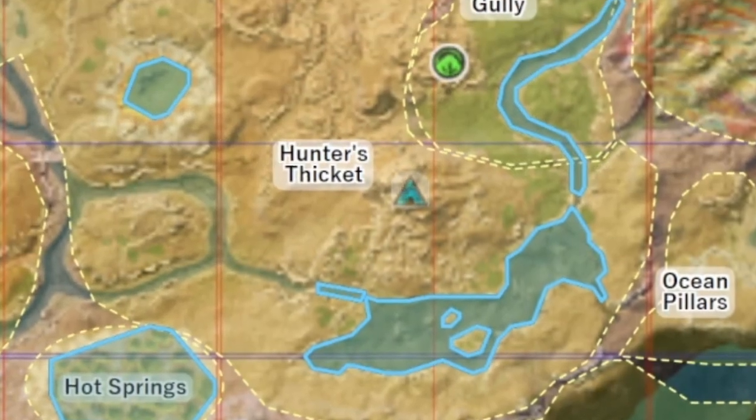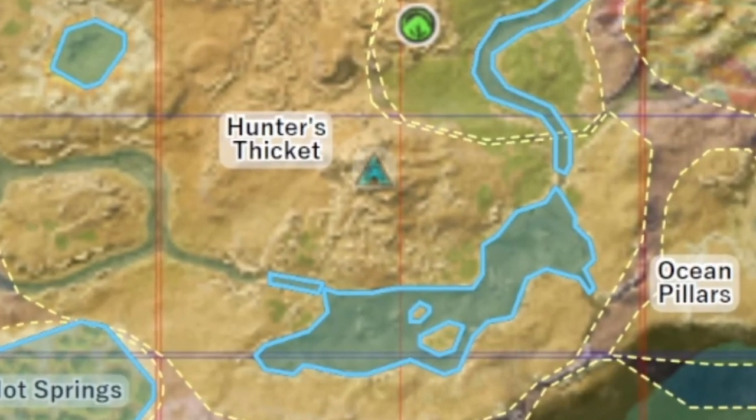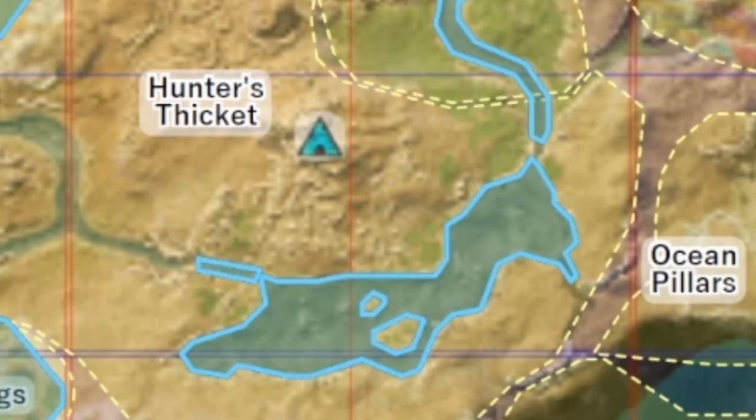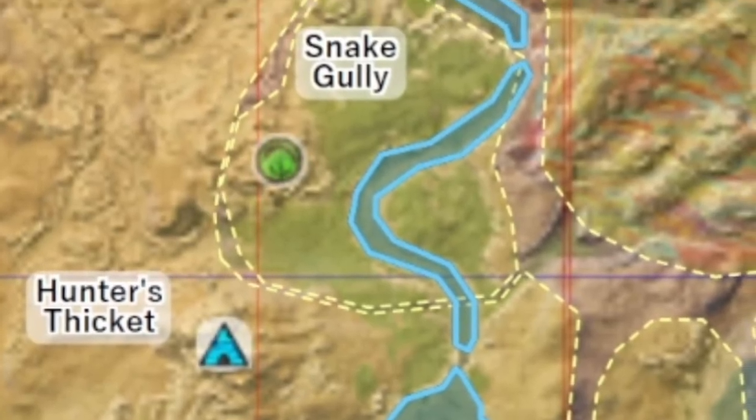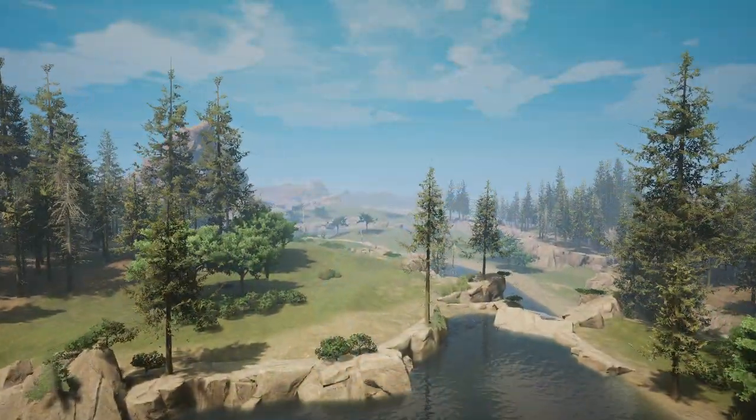The rivers that flow in and out of these lakes also need names. Since we are about to talk about the next zone, we might as well call this the Snake River and the Snake Lake, because just north along the river is the small valley of Snake Goli.